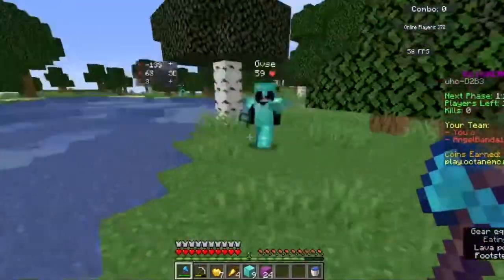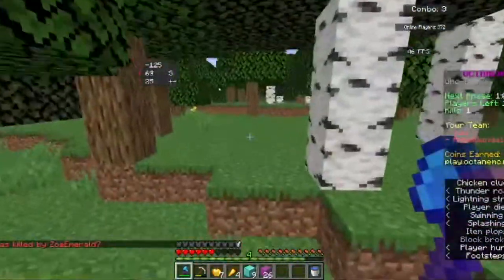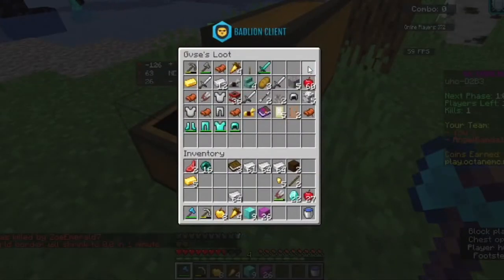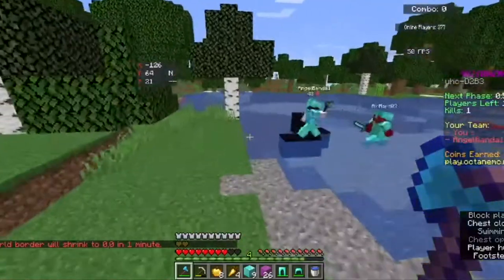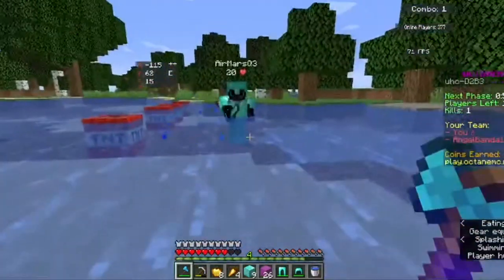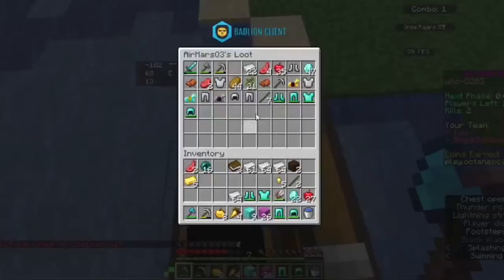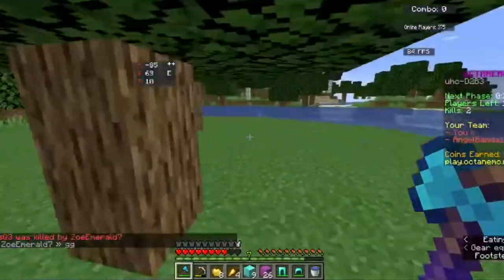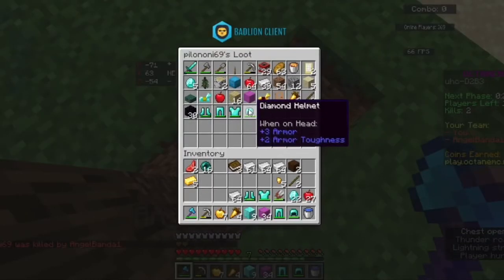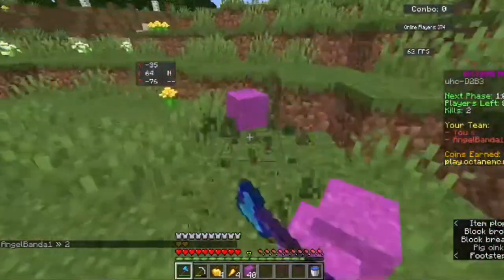Oh jeez. Alright. He had a little healing. Looks like Angel needs some help. I got the kill! We got a team kill. Feeling good. What the heck? I don't know what that was — it was very weird. We just need some more healing, honestly. That's the problem. Nobody has healing but everyone has diamonds. It looks like everyone has full diamond, but a lot of people aren't enchanted, so hopefully our enchants should be very good.